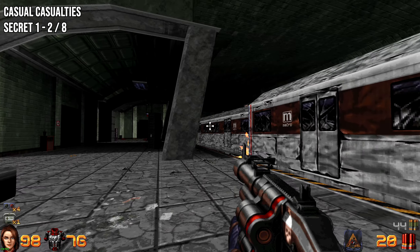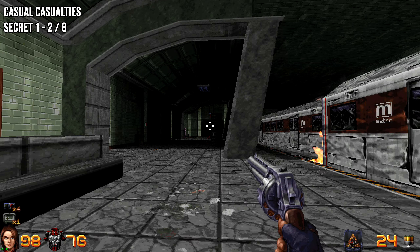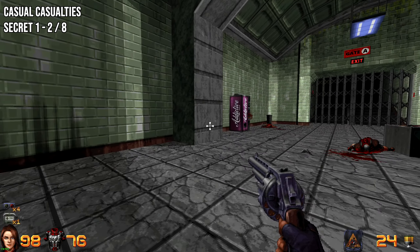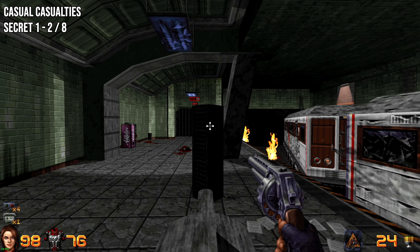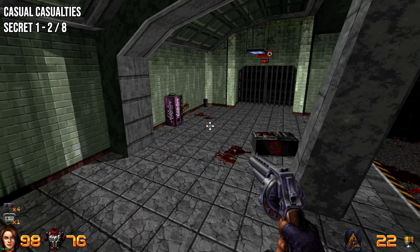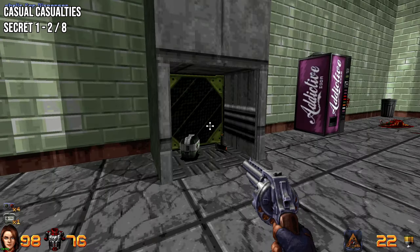Welcome to the next level — 'Casual Casualties.' As soon as you start, this is where we spawn. For your first secret, it's located in this wall. I found this by fluke — I jumped up here and all of a sudden heard something, then it opened. That's your first secret.